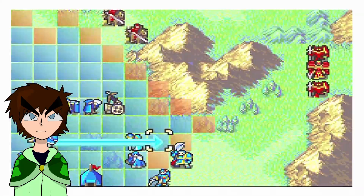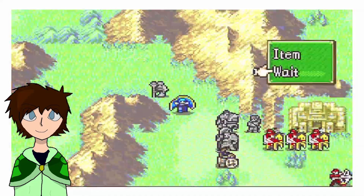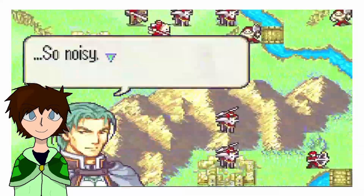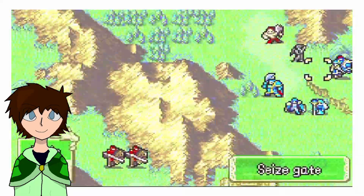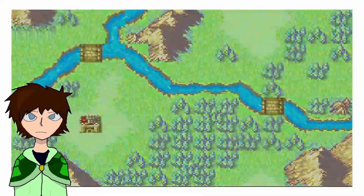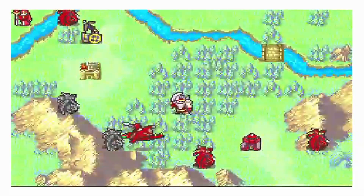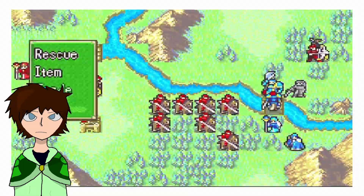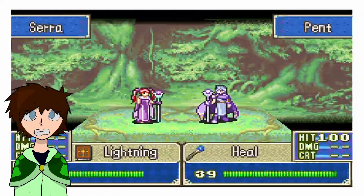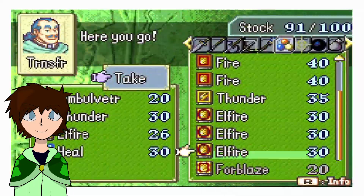Chapter 30. We barge into the Dread Isle, and Limstella attempts to block our path. Nils offers an Earth Seal before battle — it allows any unit to promote so long as they're above level 10, similar to a Master Seal from Awakening — but since all our playable units are already promoted, it's worthless, and I drop it. Here we sack off all bench units: Matthew the Thief, Harken the Hero, and Nils the Bard. Despite taking a spear to the chest, Nils stays alive thanks to determination. We have to replay this map as Pent dies from enemies surrounding us, but we defeat Limstella and give Pent their Bolting Tome.